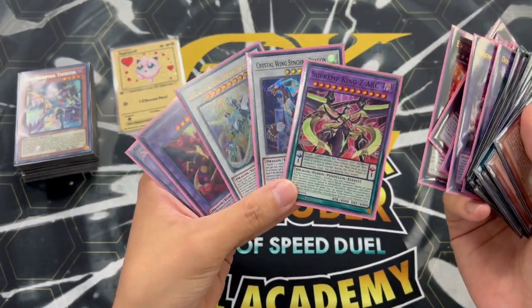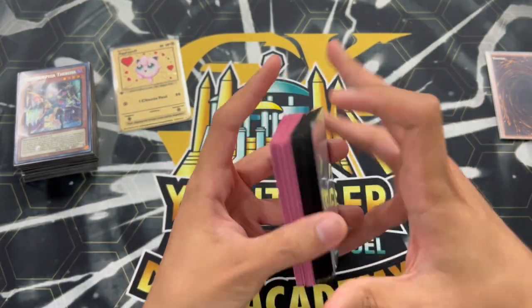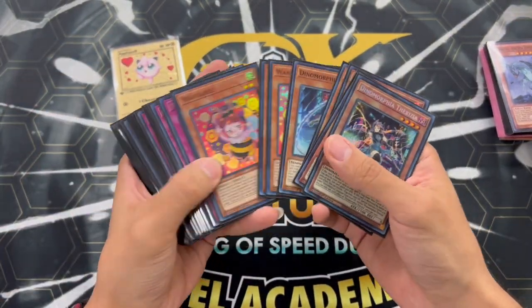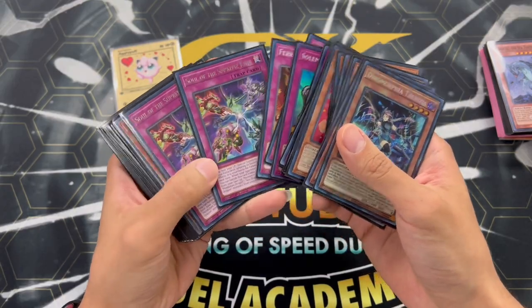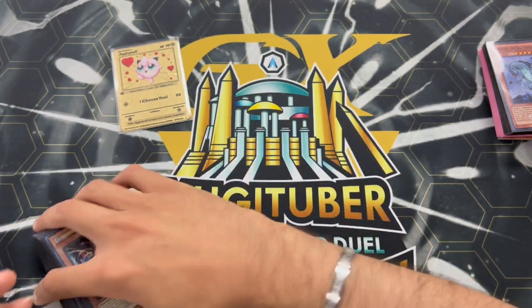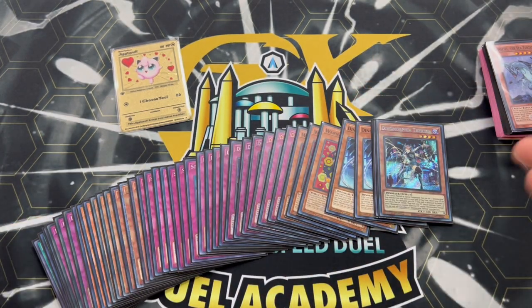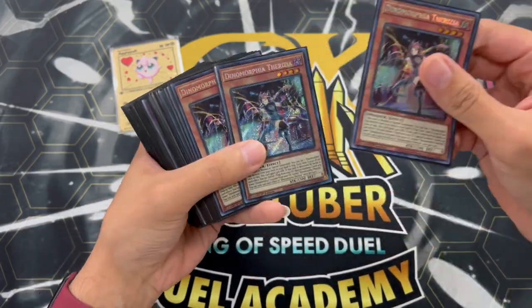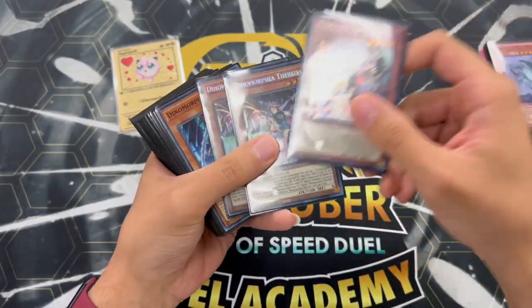Crystal Wing and Crystal Clear Wing are really, really powerful and they help us push for a lot of damage, which this deck typically struggles to do. The game plan is essentially Dinomorphia, but being able to set up a Zark and a Starving Venom and Crystal Wing is absolutely insane. I can do a more in-depth deck profile later, but I'm very confident with this deck and excited to get rolling.